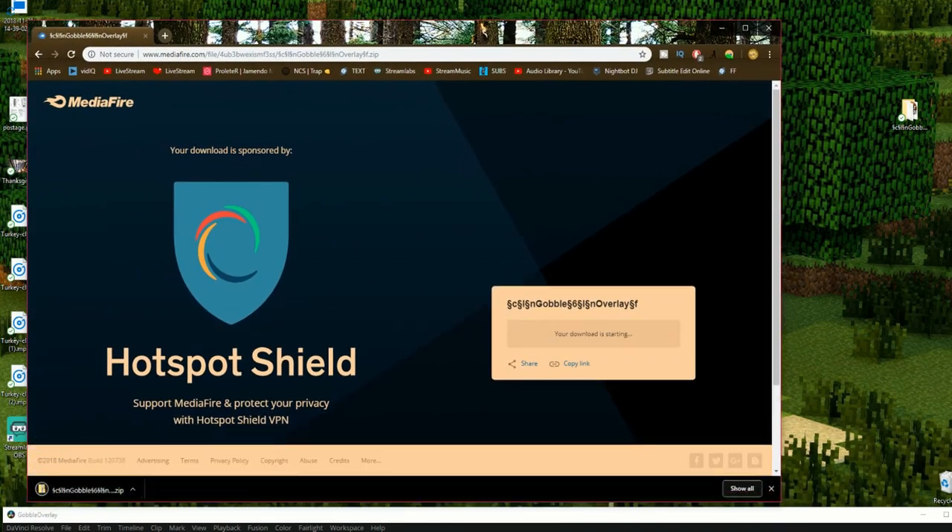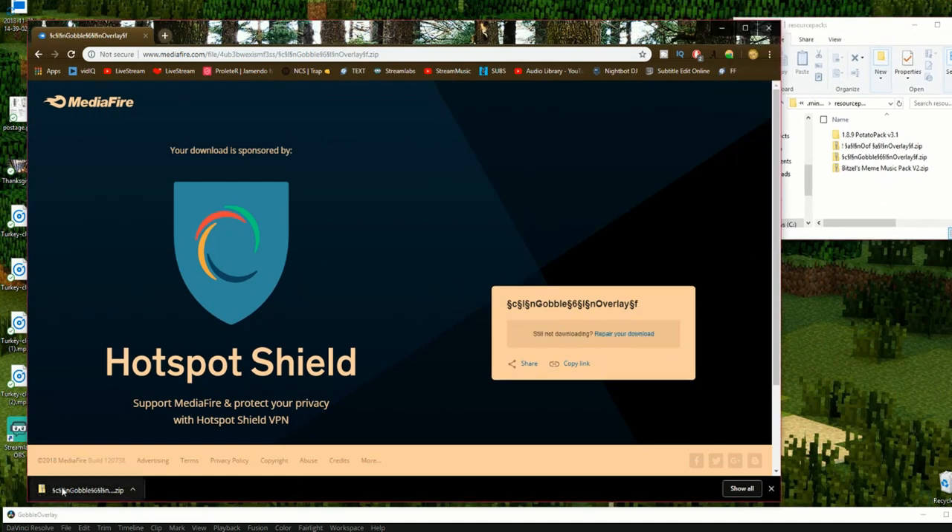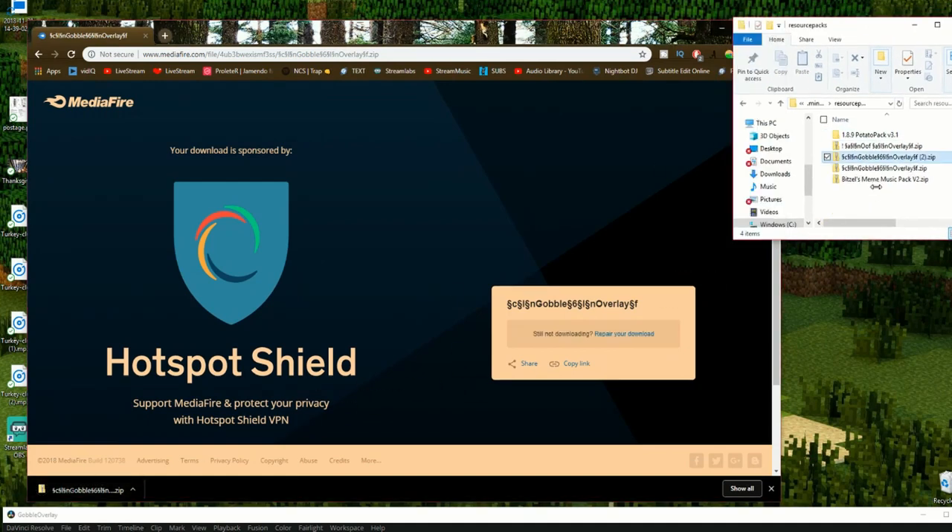press download, wait for it to download, and then all you gotta do is locate your Minecraft resource packs folder, put it in the resource packs folder, and it's that simple!